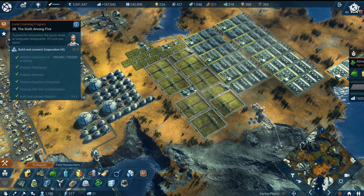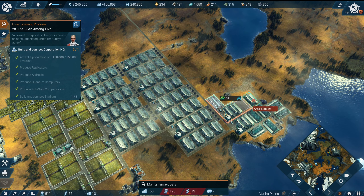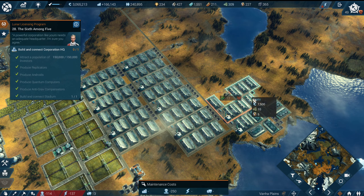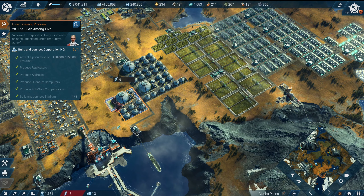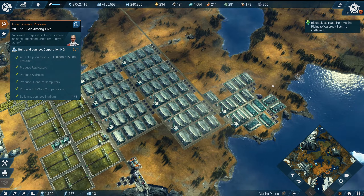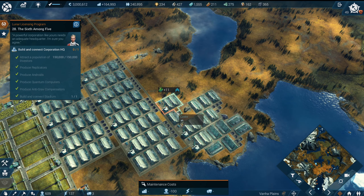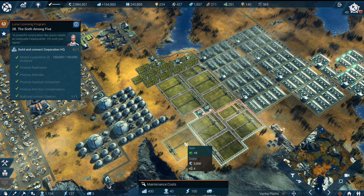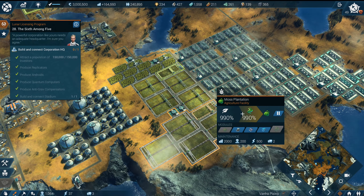Two entire production plants because you have to hit that precise number. Now we need a bit more power and more natural gas — there we go, that's all we need. And then people modules, and now we need more moss. A lot more moss — that module, yep, that's it. 24 moss.